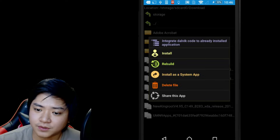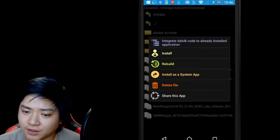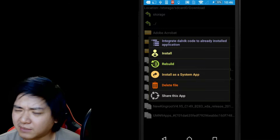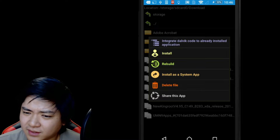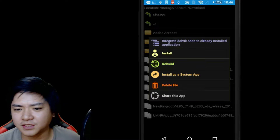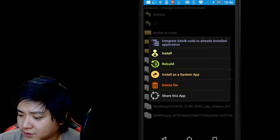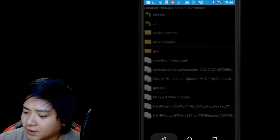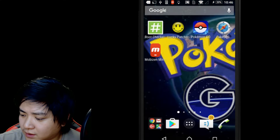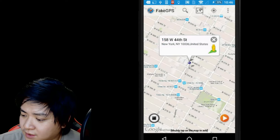You have to install it as a system app, which requires rooting. This method is just for Android, but I'm pretty sure you can use a GPS spoofer for iPhone. To install as a system app for Android, you need your Android to be rooted. Once you install that, you'll see Fake GPS.